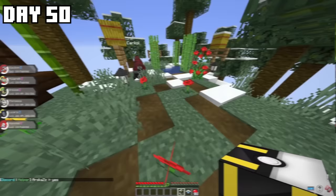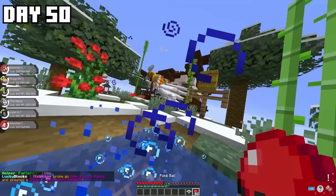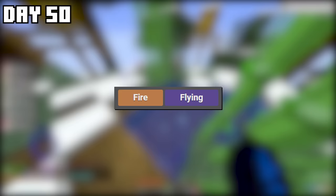It was time to open this bad boy — and I could not believe it! It upgraded to a Master Ball Lucky Block! I could not believe my luck! We opened it and got ourselves a Shiny Ho-Oh! Unfortunately the Shiny Ho-Oh is not a Pokémon I can use because it's not a fighting-type, but it's still pretty cool anyway.